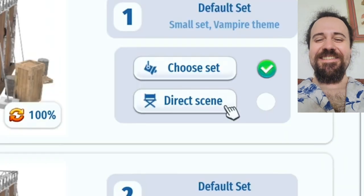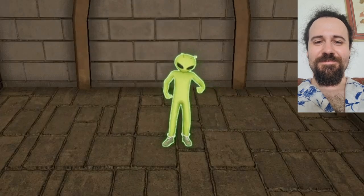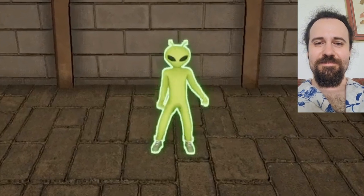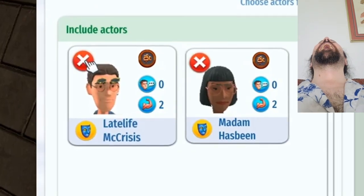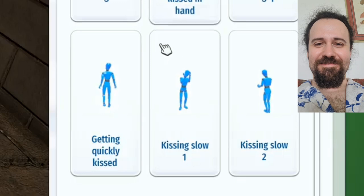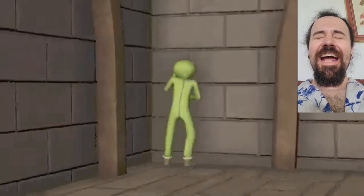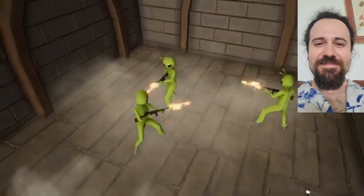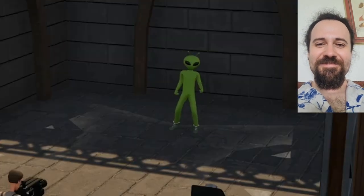If we're going to finesse that stunt scene, we might as well direct the other scenes too. For scene number one, we're just going to have one actor, face them toward the camera, and have them act out getting stabbed — instead of standing and talking. For camera movement, we're going to aim it down and zoom all the way in. Perfect — that's the opening shot of our movie. Scene two features Madam Has-Been doing the animation of Kissing Slow — making out with the wall. And finally, scene three: gangster shooting for all three actors, all irresponsibly firing guns horrifically close to each other's faces. Time to create that product.